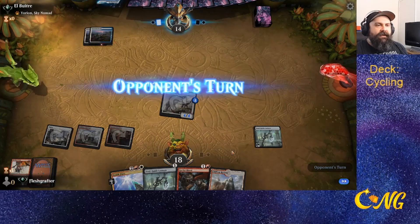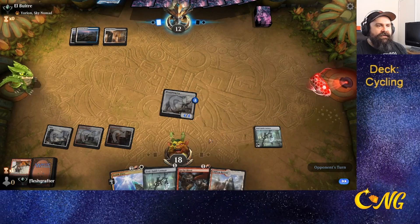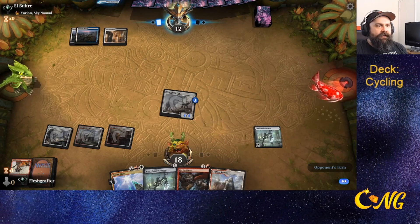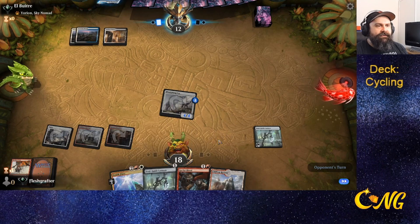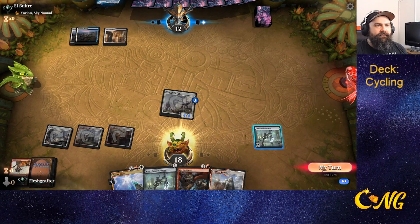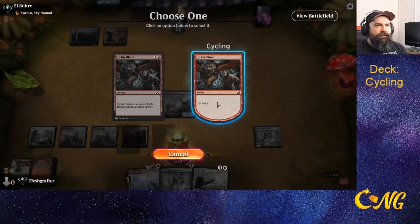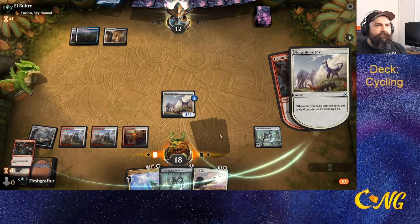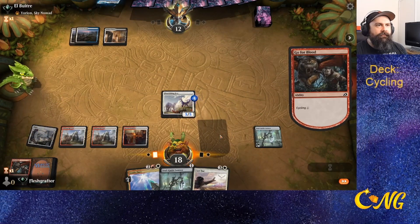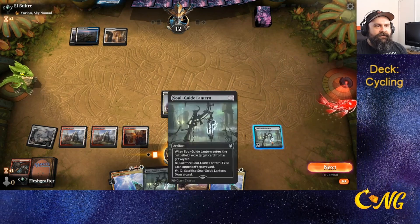If we rolled into another card and had a land, we'd want to cycle again. I don't want to bring out another Soul Guide Lantern since they don't have anything in the graveyard. Let's cycle. It's very possible they have an answer for our creature at this point.